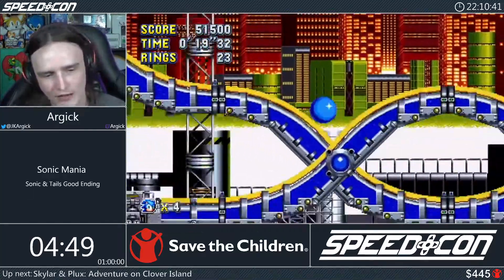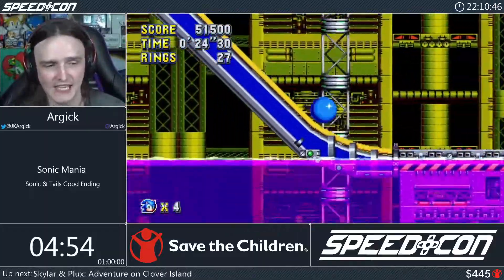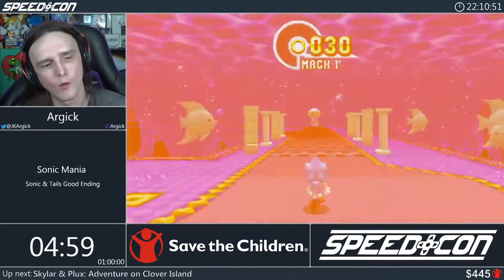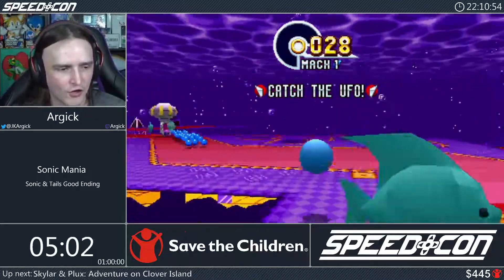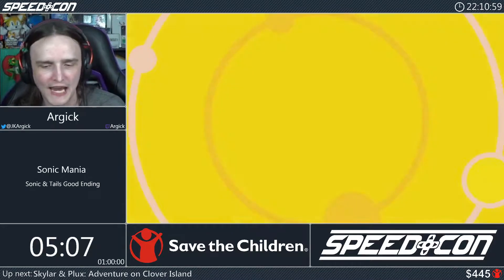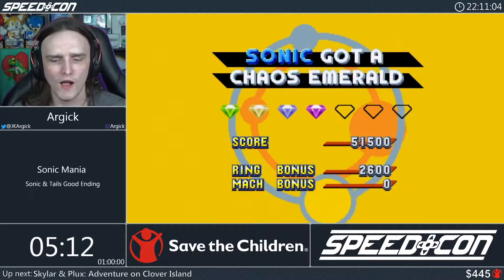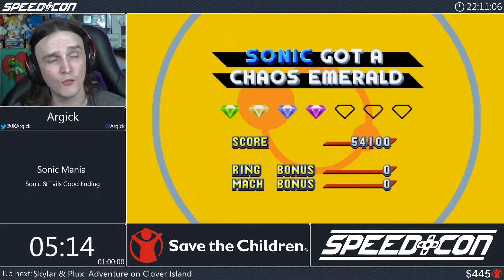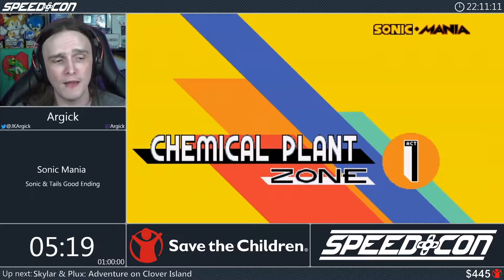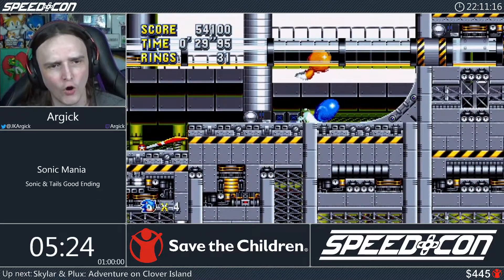Between emeralds three and four there are ten seconds of stage. We enter special stage four, bounce right then back left, jump over the hole, and get emerald number four — the purple one, my favourite colour. There are two more emeralds available in this stage but we skip them as they're off the beaten path and cost too much time in a speedrun.